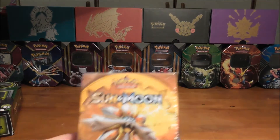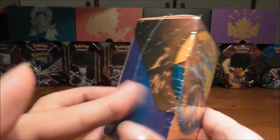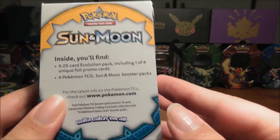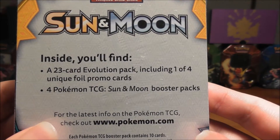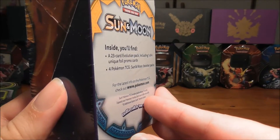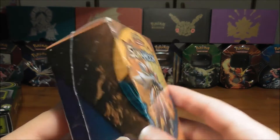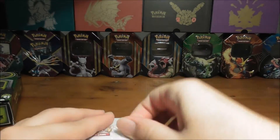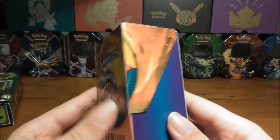And now what all you guys are waiting for is the pre-release kit, which I got today. I bought it from the shop after the event ended. So I'm going to open it. It comes with a 23-card evolution pack, including one of the four unique foil promo cards, and four Pokémon TCG Sun and Moon booster packs. So I'm hoping we get a Kangaskhan from this one. We're going to open this pack now. Okay, I managed to get it out.